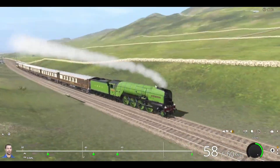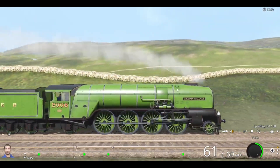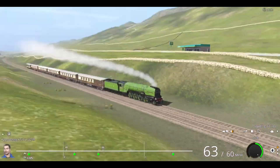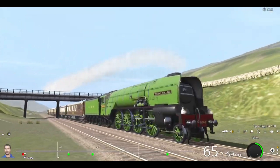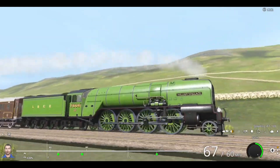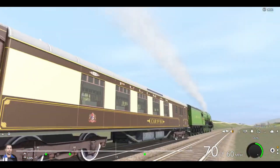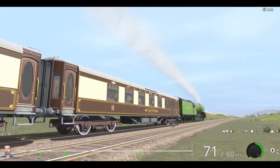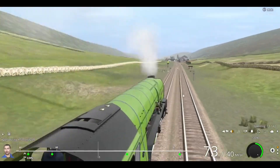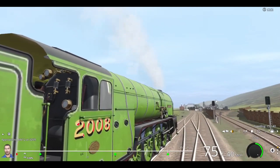Look at how magnificent this reskin is — my fictional P2 actually running in Trainset. I'm running this on Trainset Railroad Simulator 2022, which is, as of recording, the latest and newest version of Trainset. I think it's still in beta, but I decided to buy it anyway because it's the newest thing. We are passing Apple's Way at 74 miles per hour at the moment.